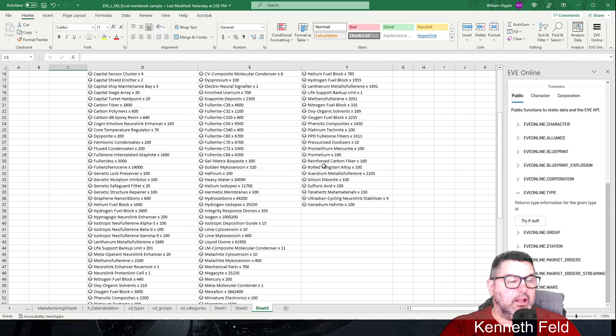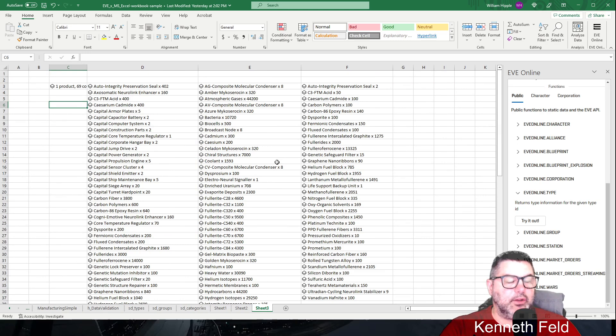Those of you that use Eve Cookbook — this will look very familiar as far as making the Revelation. It would always give you that little blurb about excess materials and how much it cost. This is the list of excess materials that it was taking and adding up — that's how it was giving you that cost.